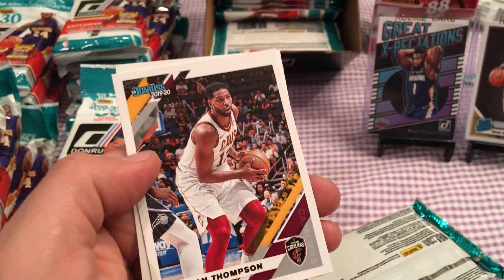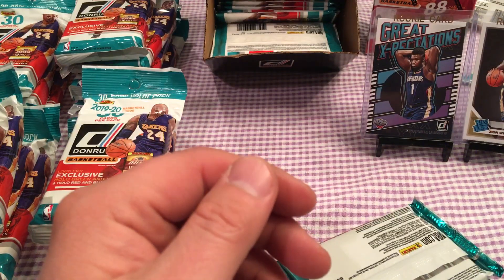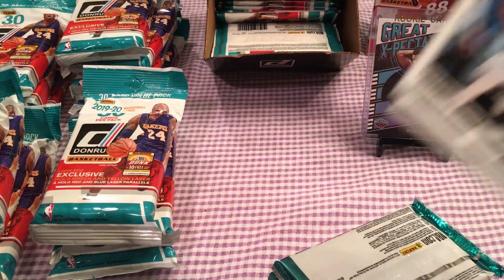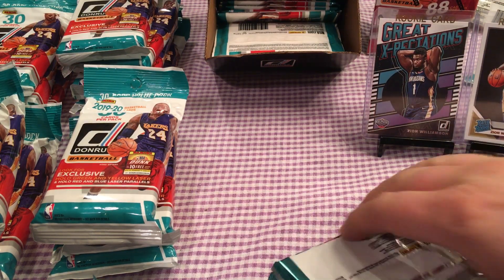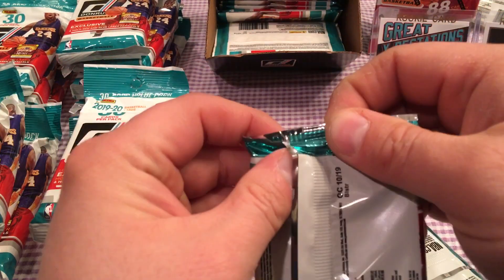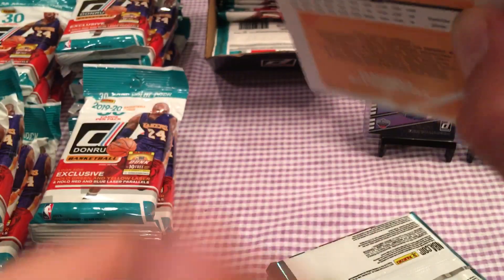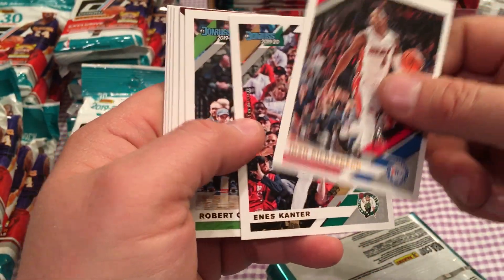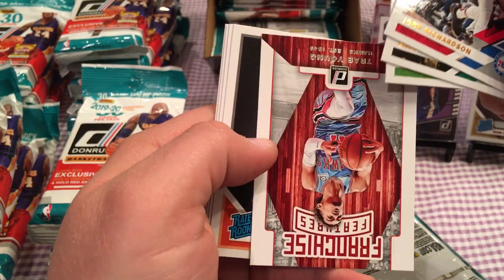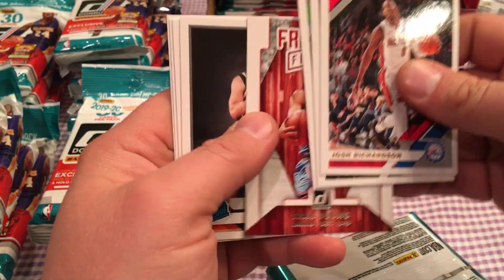Goga. Schofield. Trae Young second year — hot rookie last year, along with Luka. It was Trae Young and Luka, the big two from last year. Another Trae Young. Another Trae Young.